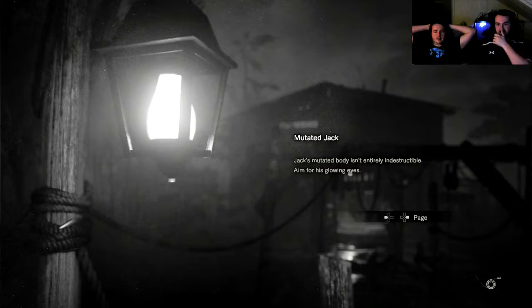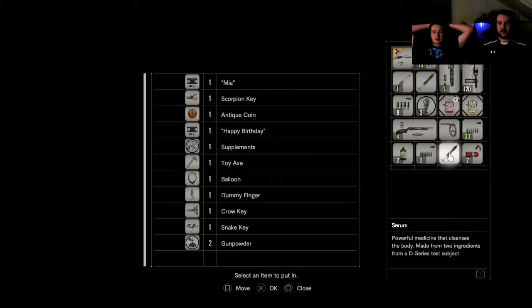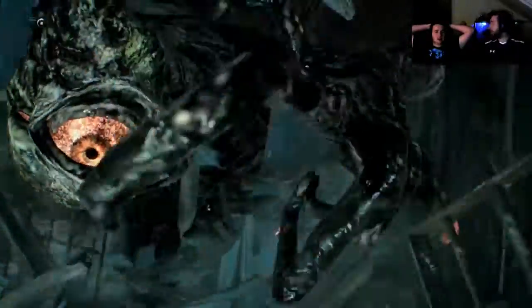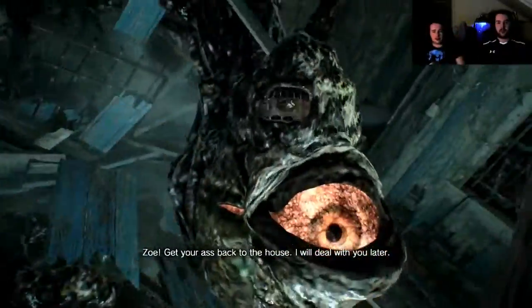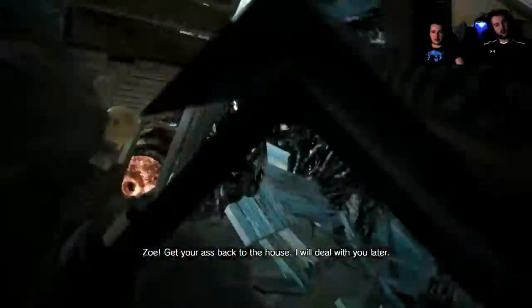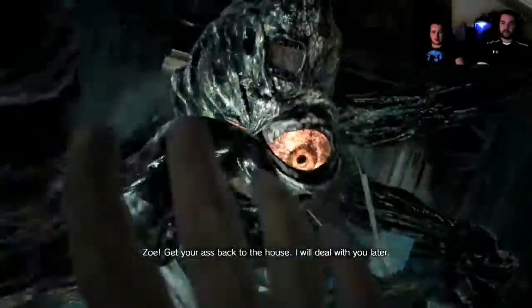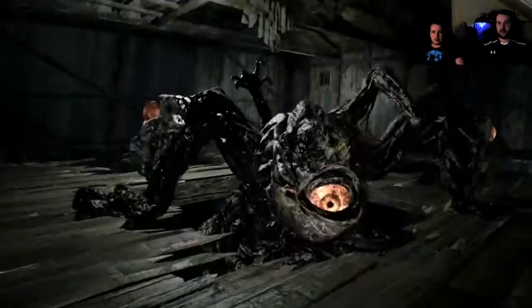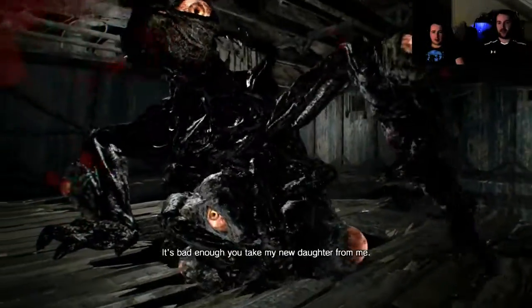Maybe it does the same thing — the mutated boss is entirely indestructible, aim for the glowing eyes. We figured that out, yep. We should have crafted that first — oh that's why it does that. Well, we'll try this again. I should have crafted it. We know how this guy works now — let's get rid of his head first. Look at all the eyes on his body.